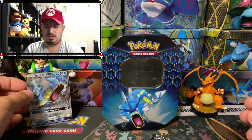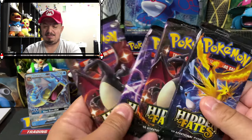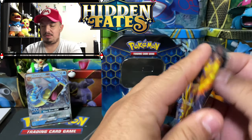Ash, can you stand up straight please? You know, have some respect for the video. Alright, we have two shiny Charizards, a Mewtwo, and the triplets pack. Let's go ahead and start off with the triplets here and see what we can pull today.